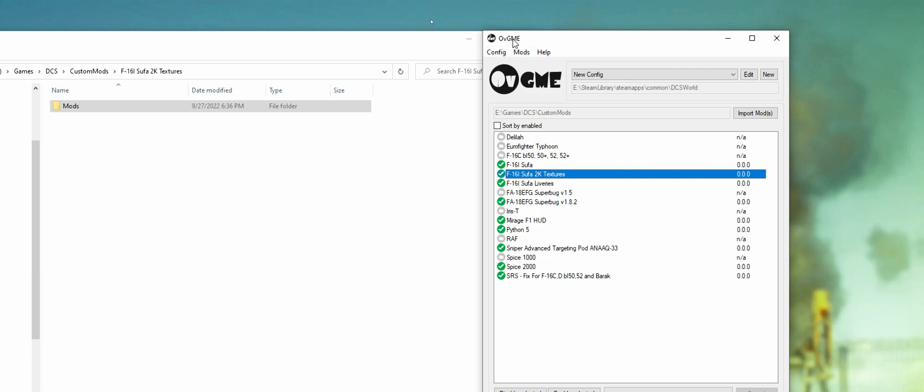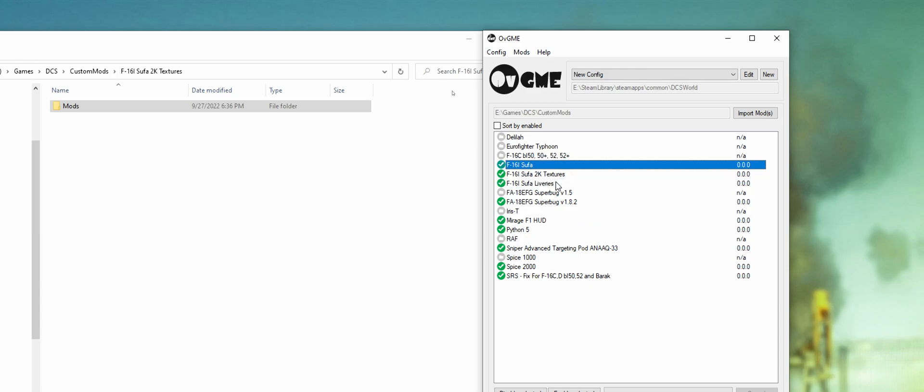I discussed OVGME in my last video on how to install a Sufa. This is what I do so that way I can hot swap it — I can just double-click on this to disable or enable it. I do the same thing with liveries. The reason why I do that is because if I don't have this active, then there's just no point in having liveries there. Otherwise, when I'm in the mission editor scrolling through textures, there's no point seeing liveries if the mod isn't active, like when I go online for multiplayer. This is really great because any mod that breaks integrity checks, it's good to just throw it in here. That's pretty much it for this section.